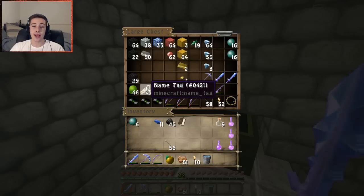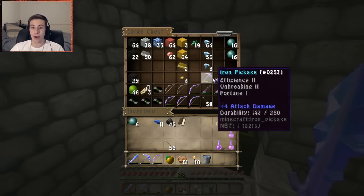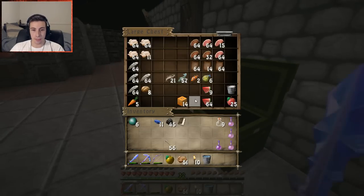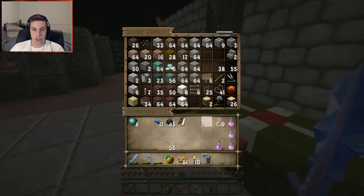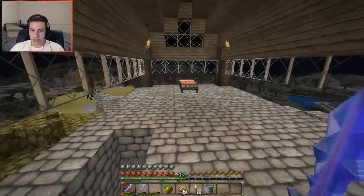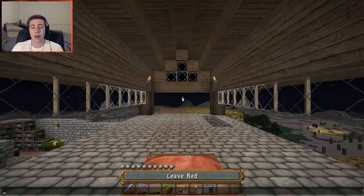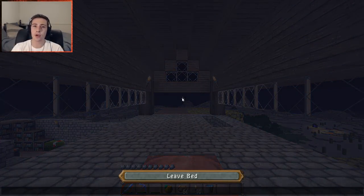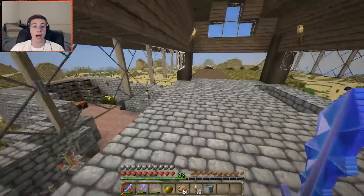I also found three more name tags while I was exploring, so I found a whole bunch of stuff. I'm going to go to sleep really quickly and then make an armor stand. If I remember the crafting recipe — I'm going to make an armor stand. This was something added in the 1.8 release of Minecraft that I completely forgot about, which was silly because I was really excited that they incorporated it into vanilla Minecraft.